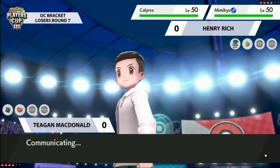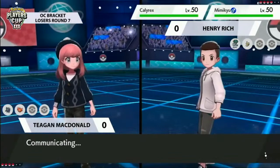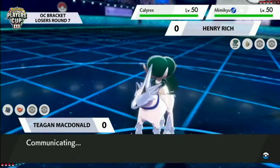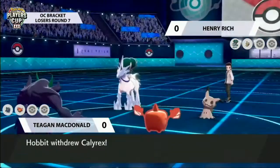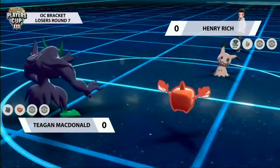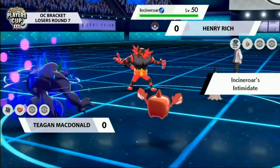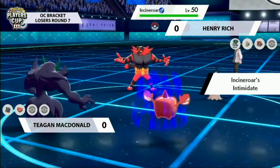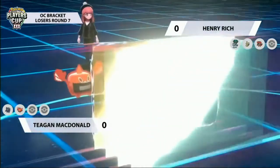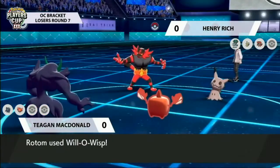His main offensive output comes from Calyrex-Ice, and if you burn that immediately I don't even see how Henry wins late game, even if you get the Weakness Policy activated on Calyrex. Turn one, you could go for Protect on Calyrex, Trick Room with Mimikyu, or switch Calyrex out. But Rotom is so tough to deal with - we got a sneak peek of Grimmsnarl's moveset and it has Fake Tears. How do you deal with Fake Tears and a Dynamax Rotom when you have no super effective damage?